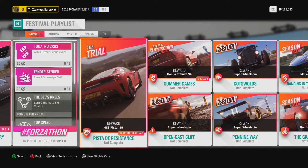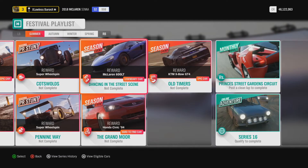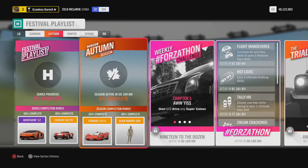that thing is a beast — just an absolute machine. Now, the way to unlock the 488 Pista is by doing the Pista Trial resistance, which is an online game mode, so you need to play it online. You can also unlock the McLaren 600LT in this newest season in the seasonal event called 'Dancing in the Street.' It looks like a drag race, and once you come first within the event you will get the McLaren 600LT.